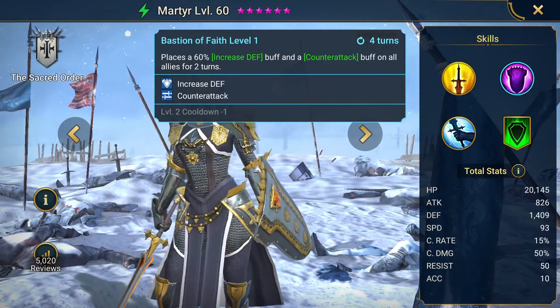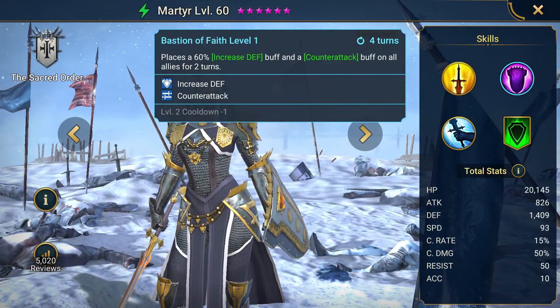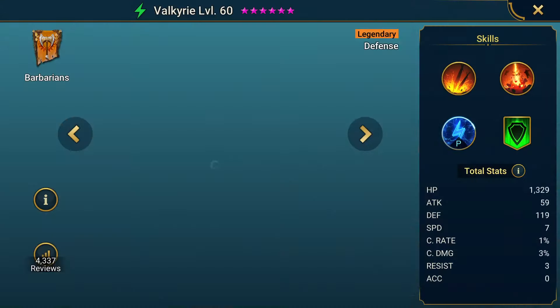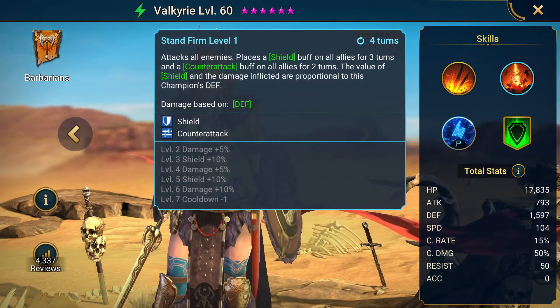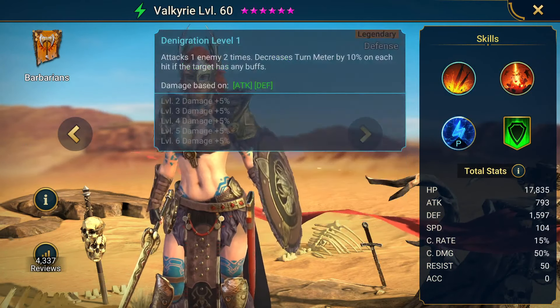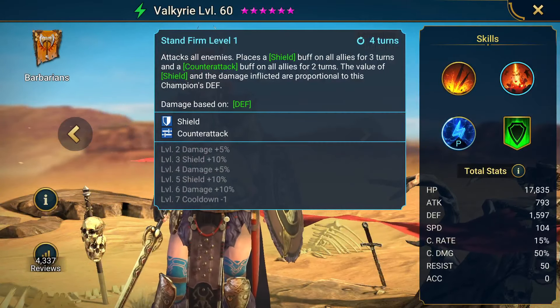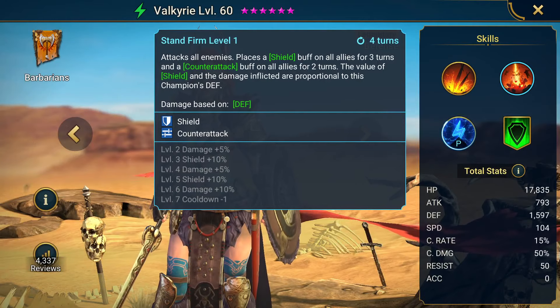And you want to check how long the debuffs are lasting as well — because if you can run them like a 4-3 for Clan Boss, like Fane for instance, that makes it a lot easier. For Valkyrie, however, you need six books in her A2. I mean, she does only have two skills, but you still need six of them to land in her A2. Typical Barbarians, am I right?